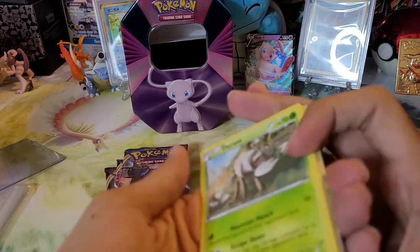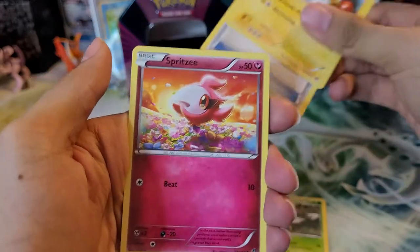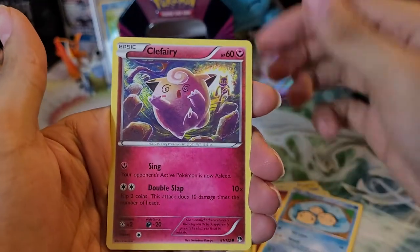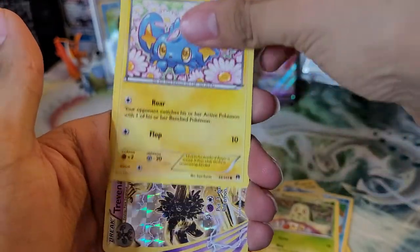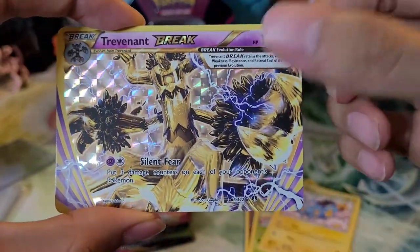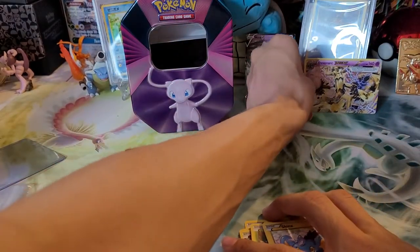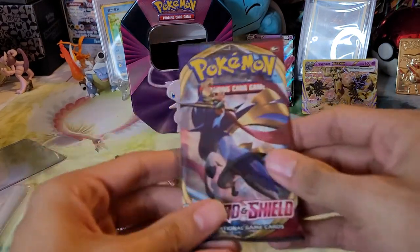Three to the front — we have a Durant, Electivire, Max Potion, Spritzee, Temple, Clefairy, Chikorita, Shinx. Okay, we have a Trevenant Break — haven't pulled a Break card in a while, nice pull! And the rare is an Eelektrik non-holo. Nice Trevenant Break, nice type to go with our pink tin.